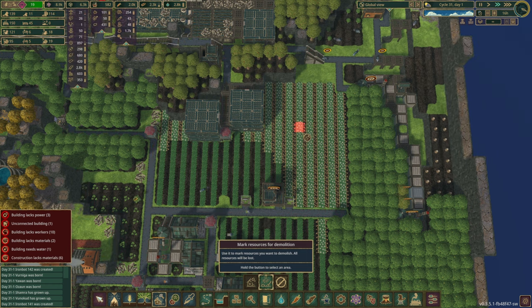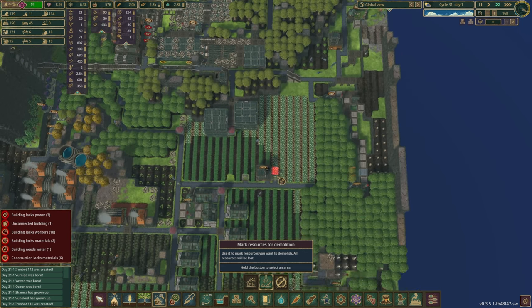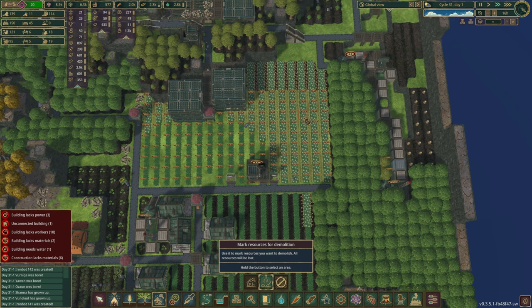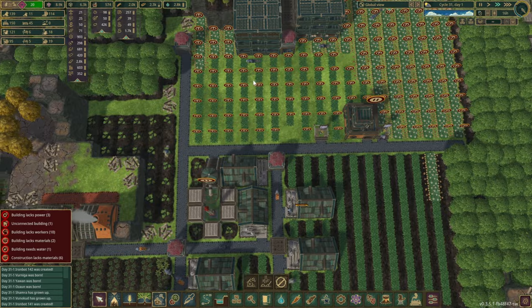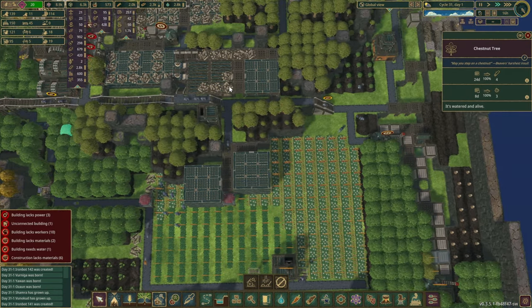We might even have to build a few huts to keep up with everything, but it's fine. So I'll highlight all of you — that can go out. There we go, that's quite a few jobs for them. On this side, I think all of that needs to go as well.